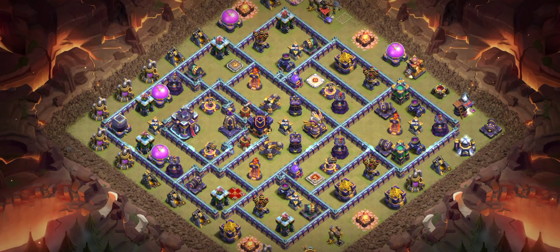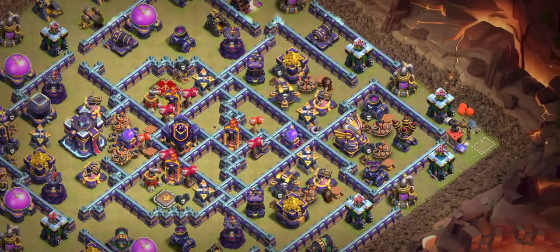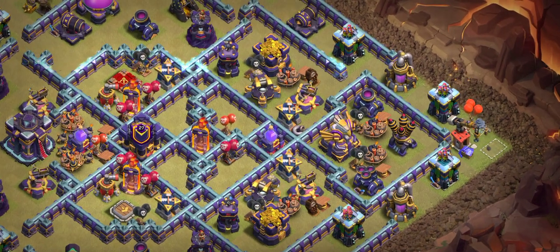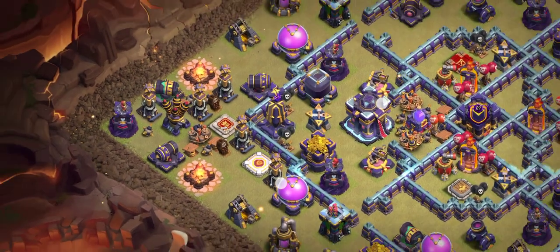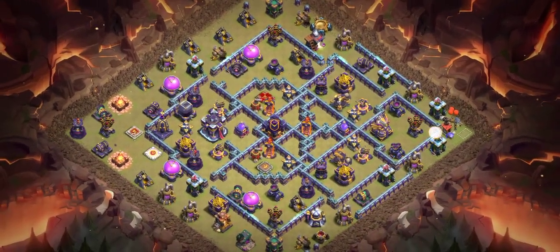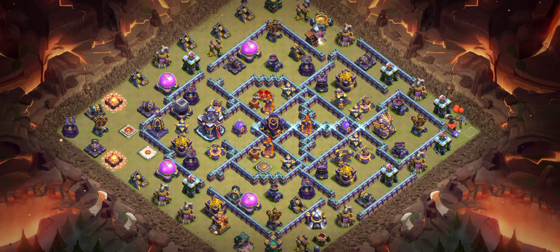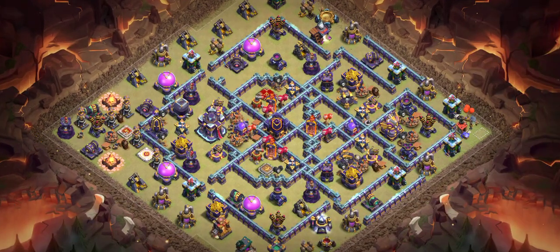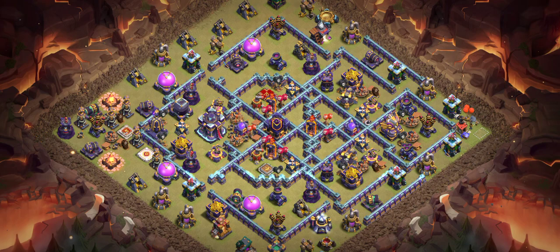Base number seven is one of my favorite bases — I really like it and I recommend it as the best corner base. There's an eagle artillery, two scattershots in the middle, three multiple infernos set to single mode, hidden teslas, the warden, and the king. Make sure you keep super minion with archer in your CC — it works really well. Make sure you subscribe to my YouTube channel. Let me know in the comments if you want to see attack strategies. Check the notification bell, I loaded more bases yesterday. Thanks for your support, guys, bye!